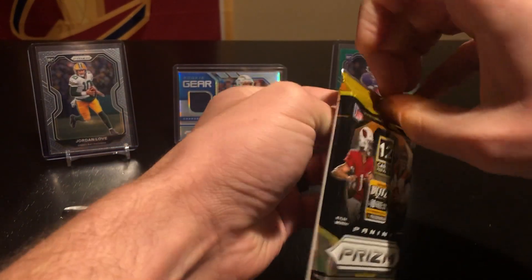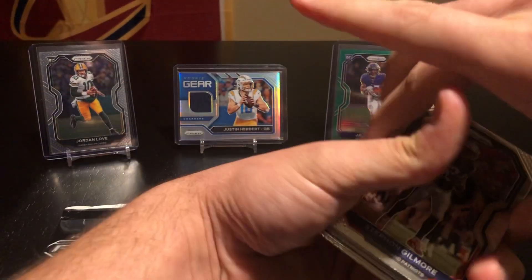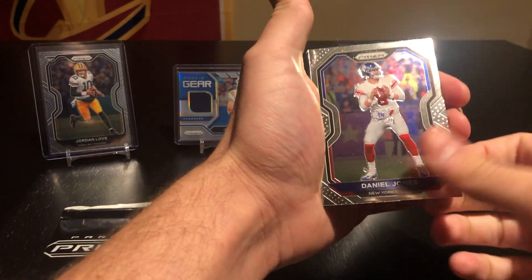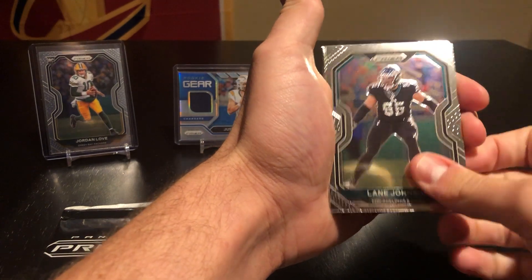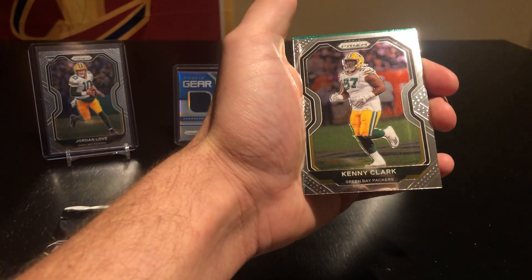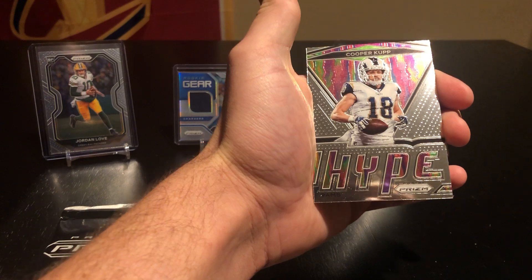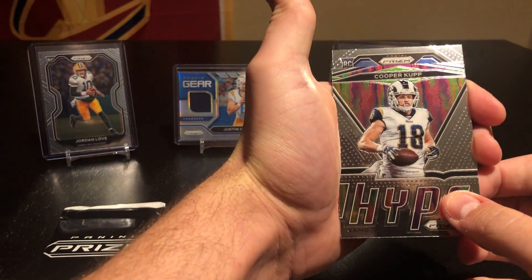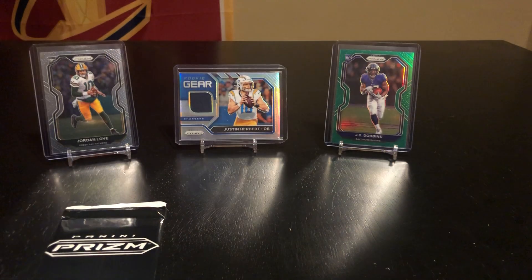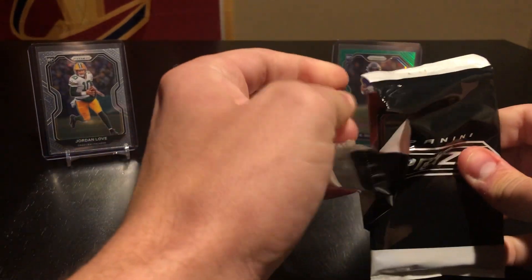This pack feels huge every time — makes you think you got something crazy in there, but the reality is you probably got one rookie and a bunch of base. Alright: Gilmore, Tunsil, Hollywood, Danny Dimes, Bradley Chubb, Lane Johnson, KJ Wright, Tom Brady — not a bad base. Kenny Clark Green, no rookie. Stefan Diggs having a heck of a year. We got Hype — Cooper Cup! And then our rookie: almost looks like it could be green... it's draft. Isaiah Coulter is the rookie. Always hate seeing the combine unis. Alright, red white and blue number two.